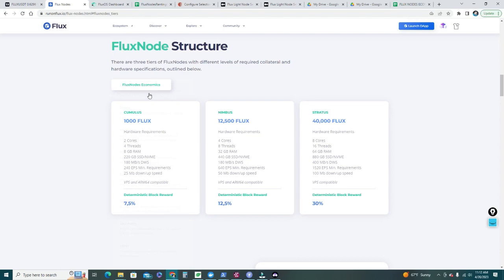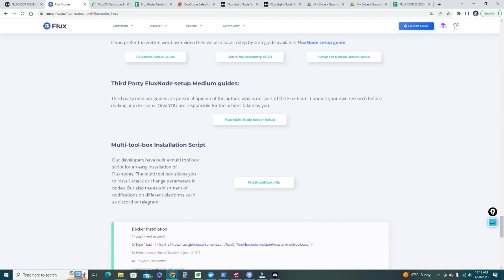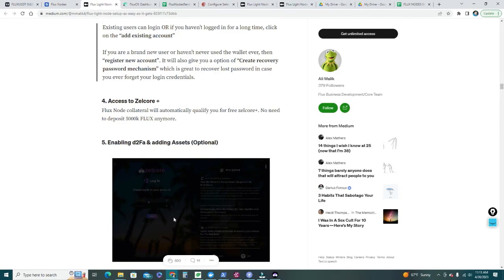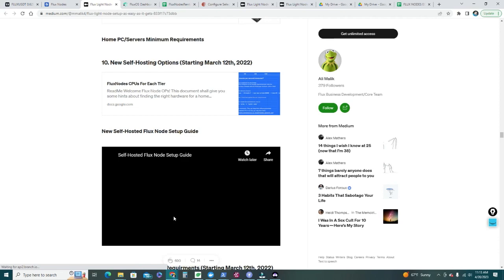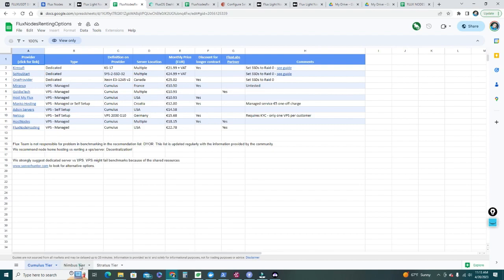Now we need to find a VPS provider. In the official setup guide, if you scroll down to the node renting options, there's an updated spreadsheet with all three tiers: Cumulus, Nimbus, and Stratus. I've already selected a provider — it's a Canadian location offering a dedicated server at $25 or so per month. Let me click through and take a look.